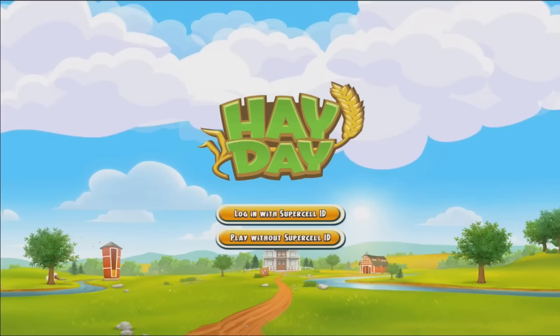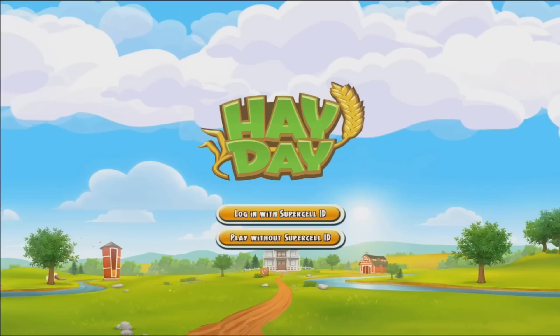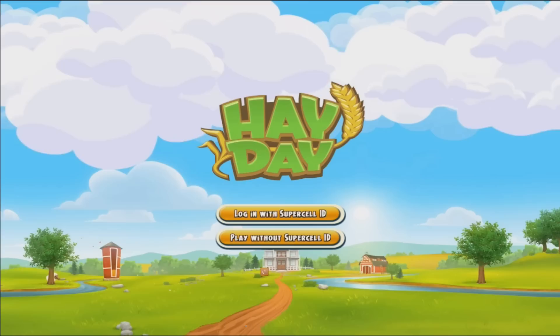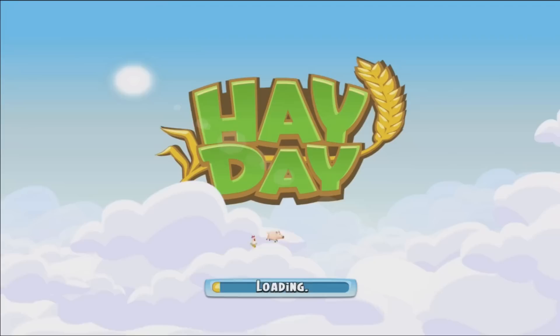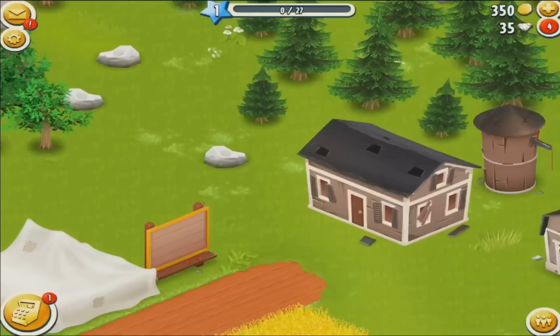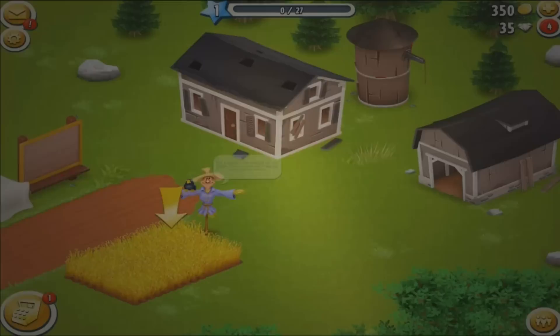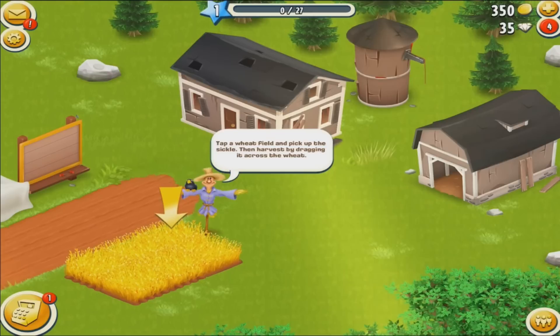It brings you to a screen that says log in with Supercell ID or play without Supercell ID. If you wanted to retrieve your farm — say you got a new phone and re-downloaded the game — you would click log in with Supercell ID. But if you want to start a brand new farm, click play without Supercell ID. It will bring you to a brand new farm where you are starting from scratch. You're going to go through the tutorial with Mr. Wicker, who will make you learn how to harvest before letting you do anything else. Unfortunately there is no way to skip the tutorial, so you will have to go through it.